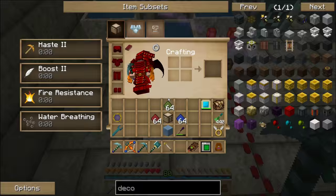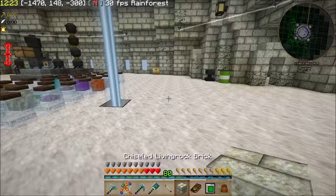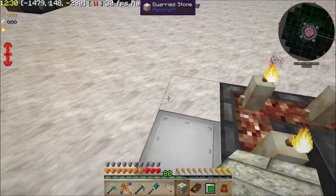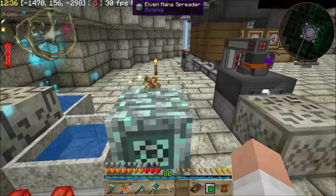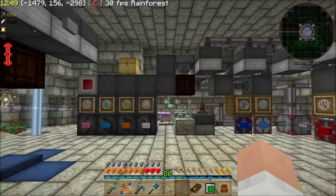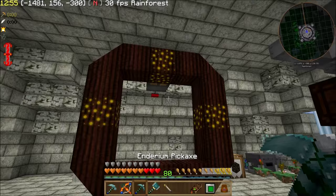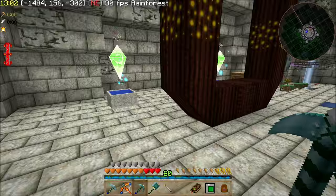This mana pool has the conjuration catalyst on it, so I can actually duplicate things like nether quartz and glowstone, and a few other things you can duplicate with it. It's really convenient, so I pretty much have an endless supply of nether quartz for my upcoming foray into thaumic energistics. I also use that to duplicate nether quartz if I want to put sharpness on one of my weapons. I might do that eventually, and I don't have to go running around the nether looking for it.